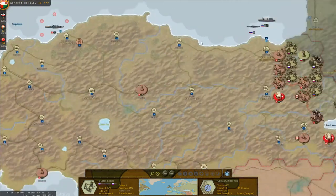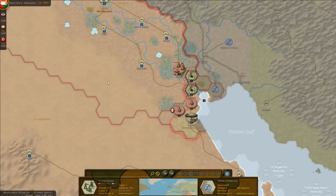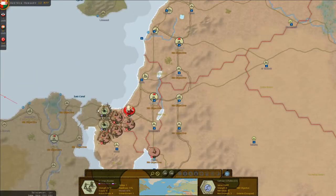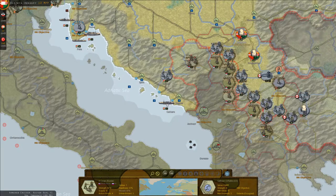In the Caucasus we've essentially stabilized and will look to hold and pick off what we can. Things are going nowhere fast down there, and I don't think that will change until we deal with Russia. Similarly in Egypt we've got a bit of a stalemate - I think we need some artillery down there to break it.